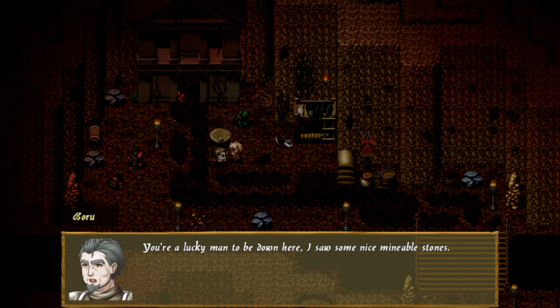At least the elementals are easy to dodge. Wait, who are you? I'm here to guard this building. Don't really know why I'm guarding it, but the elders said I should keep a close watch. They seem a little nervous about it too. You're a lucky man to be down here — I saw some nice minable stones. Are you serious, Boru? You know I'm a guard, right? Not a miner. Never too late to change your profession, son. Mwahaha! Because you guys are all allowed down here, I guess you can enter. I saw some candles in there, so be sure to light them as you see your surroundings. If you want to go outside, let me know — I'll escort you out.